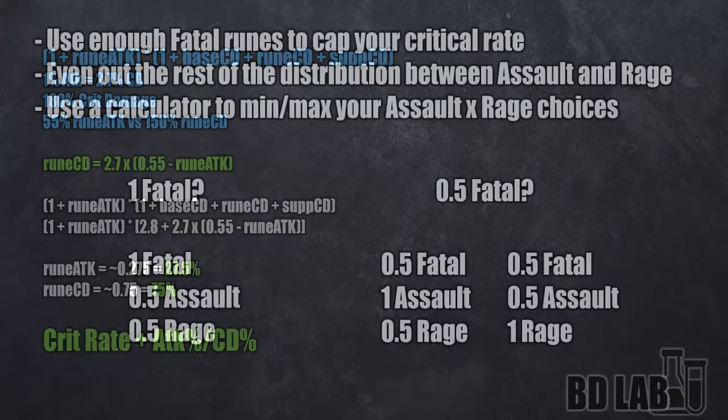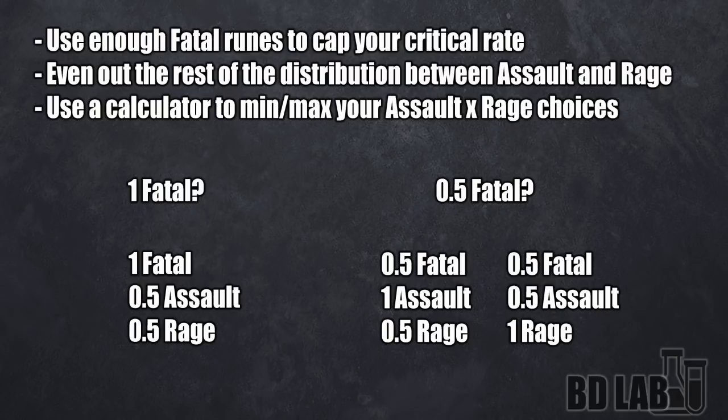To make it all easy to understand, let's follow this list. First, you're gonna be calculating the crit rate that you get from your supports. Then, you're gonna fill the rest up to 100% with fatal runes, which in 90% of the cases is either a full crit rate rune or half a crit rate rune. After that, you wanna balance out attack and crit damage as I mentioned, and you might wanna run a damage calculation tool to know what's the best distribution between those two. So if it ends up happening that you need a full fatal rune, you're just gonna run half assault and half rage for the next rune. But if you only need half a fatal rune, you can either go full assault and half rage, or full rage and half assault. That's about it for offensive runes.